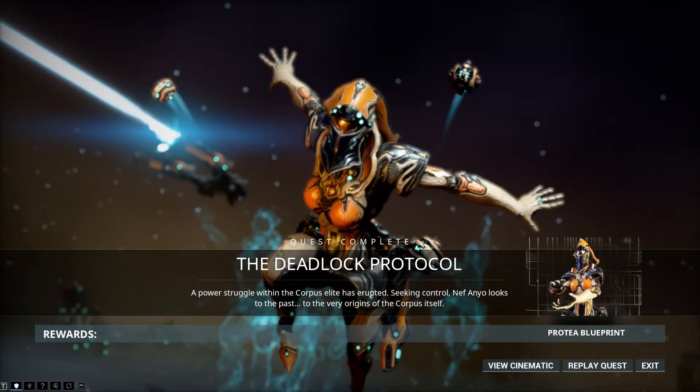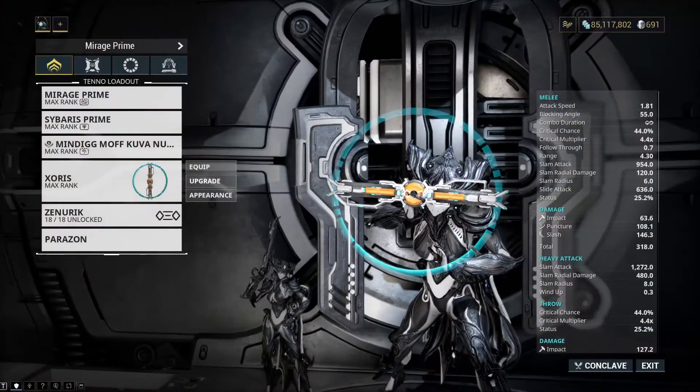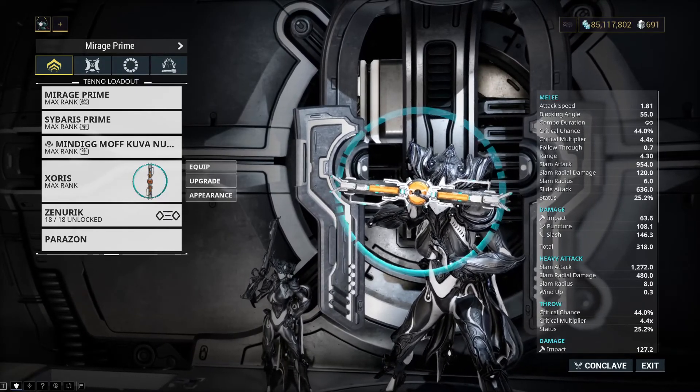The first requirement is the Deadlock Protocol, a quest that introduces a new old head of Corpus. During the quest you will get a weapon called Zorus, which is the key to success in the Granum Void.